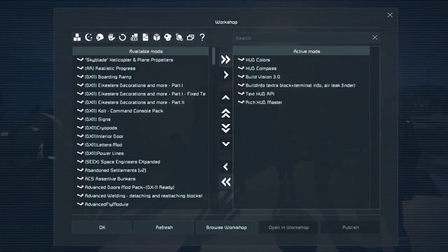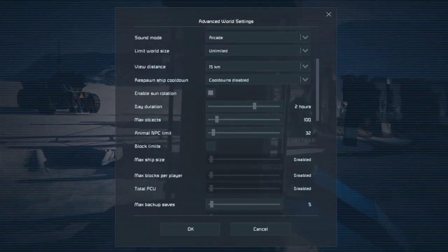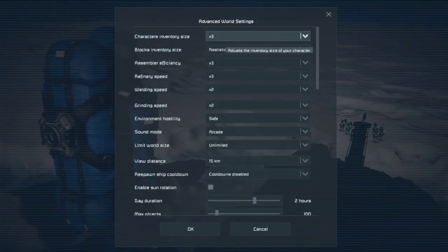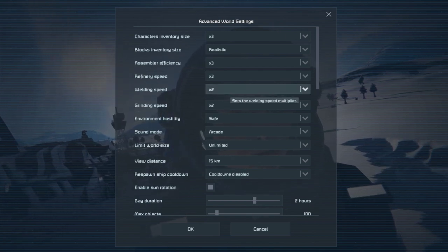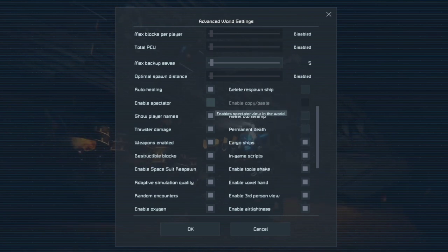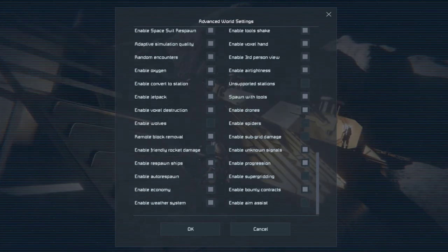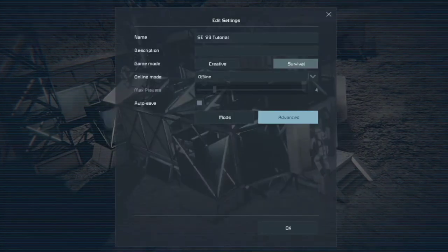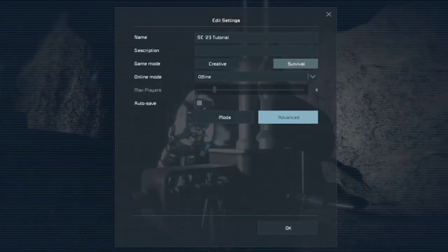Everything in the Advanced settings is default except I have block limits turned off. You can change character inventory size, assembler efficiency, refinery efficiency, welding speed, and auto-healing. Spectator is off by default so you'd have to come in here to turn it on. Thruster damage and other settings can be toggled to fit your play style — more toward roleplay or just building.